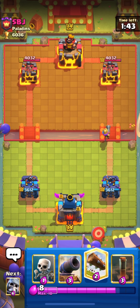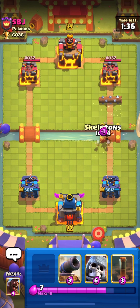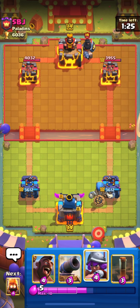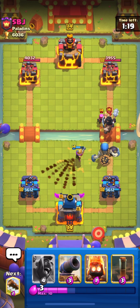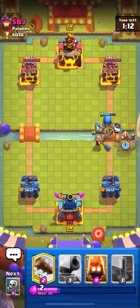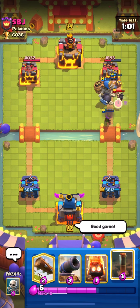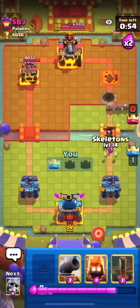He also has Prince and falls back to Cannon — quite heavy defense. His Firecracker gets some connection on both sides. He uses Electro Wizard for our Musketeer and we defend with Log and Skeletons. I start my Giant Skeleton push from the back. He plays Dark Prince and I place Musketeer for his Firecracker, which takes it out. He uses Arrows but our Musketeer survives. I go in with my Hog — Giant Skeleton and Musketeer take out his Prince and Giant Skeleton gets the connection. One tower down and we're in 2x elixir.